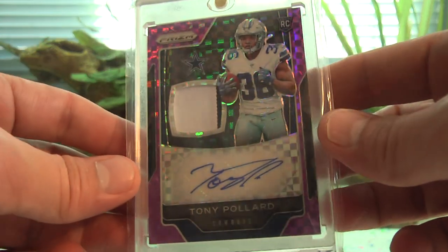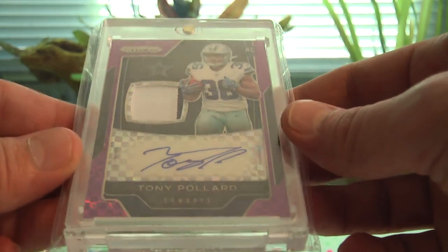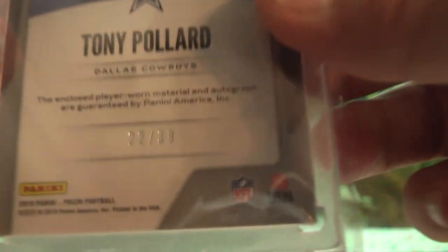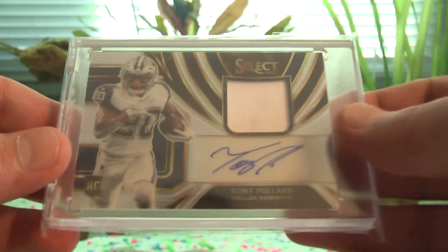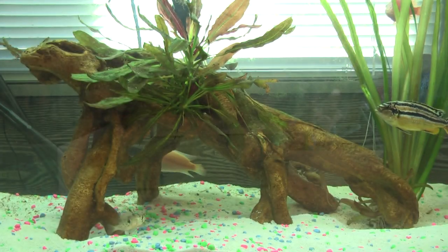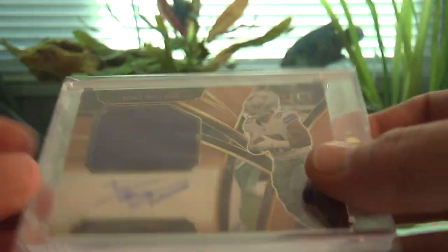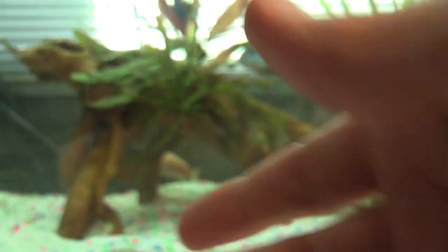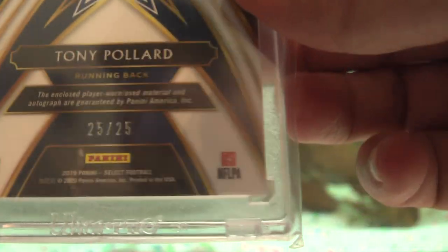Then we have the Prism pink — or actually this might be purple power or pink power — two-color patch auto out of 30. Select single color out of 199. Select bronze single color out of 49 — jersey number 36 out of 49.